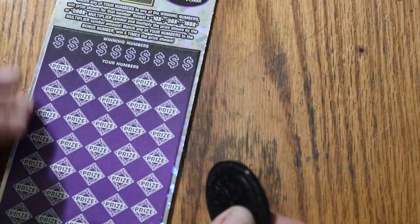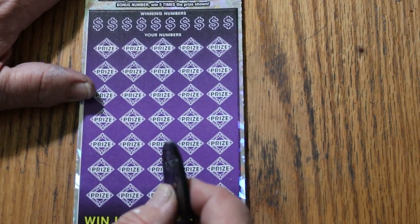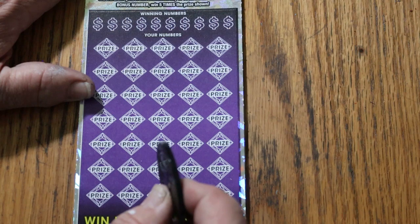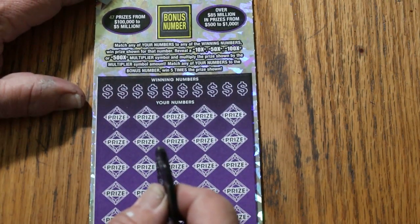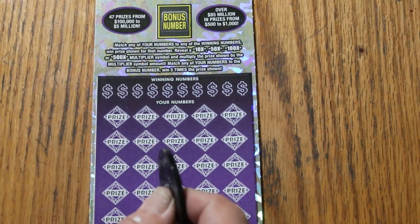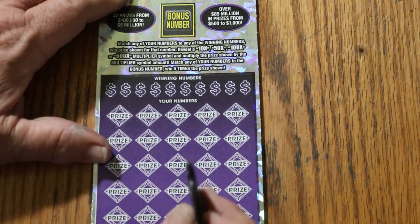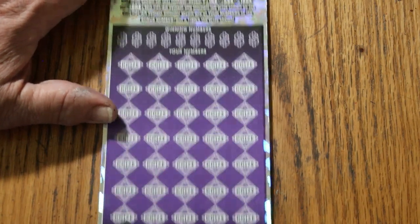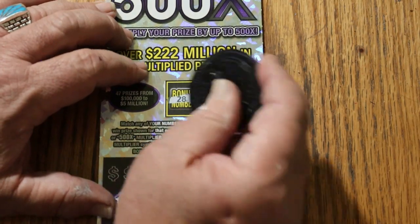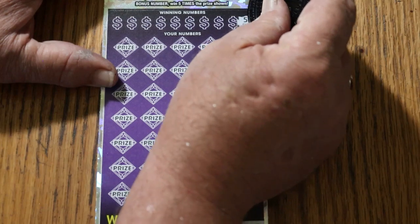All right, final ticket — 0000, black box. Odds are 1 in 102.51, and the book number is 236560. This is a simple match: your number to the winning number. Find the 10, 50, 100, or 500X multipliers — win the prize depending on the amount. The bonus number is good for five times, and the bonus number can produce miracles once in a great while. The bonus number we're looking for is 28. Let's see what happens this time.